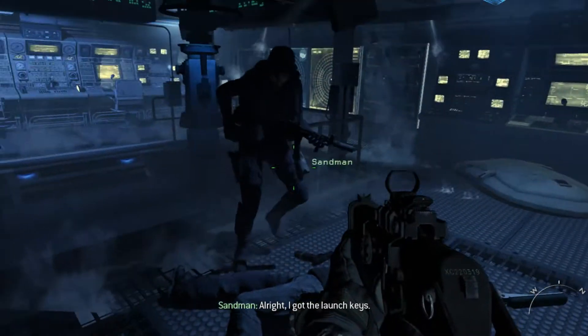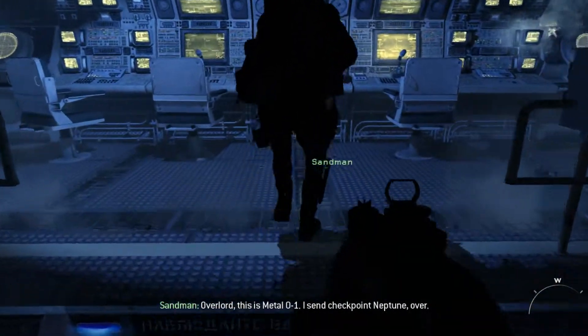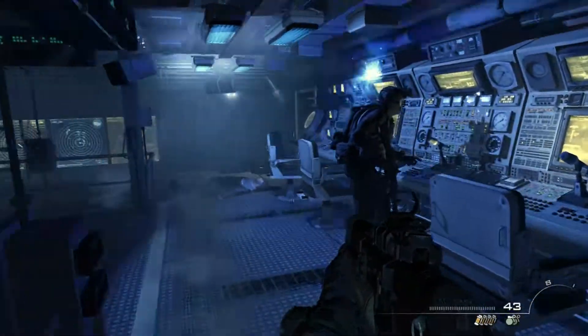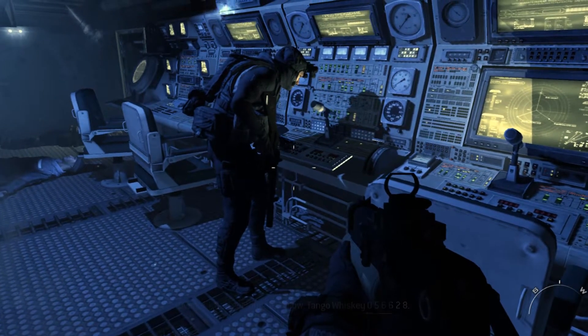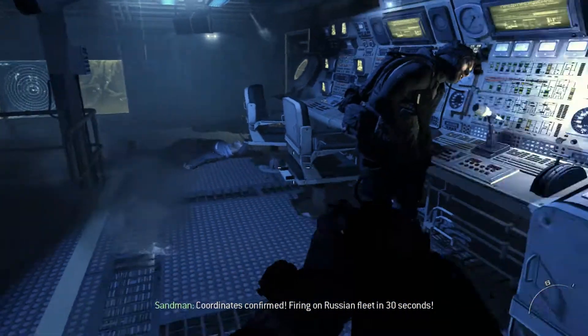Alright, I got the launch keys. Overlord, this is Metal-01. I send checkpoint Neptune, over. Roger-01, copy Neptune. I have the missile key and I'm accessing the launch codes now. Grid coordinates follow: Tango, Whiskey, 0-5-6-6-2-8. Coordinates confirmed. Firing on Russian fleet in 30 seconds.